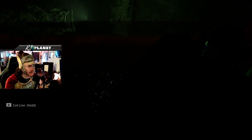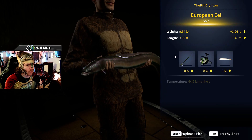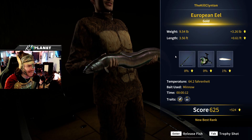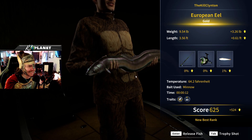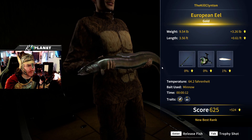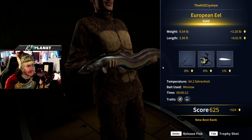They're very easy to catch. Oh — it's a gold, baby! Awesome, that's a big one — 9.54 pounds! Geez, a 10-pound eel!